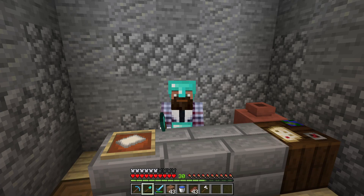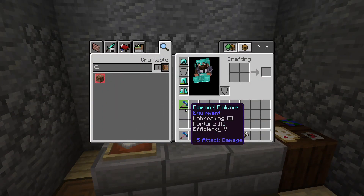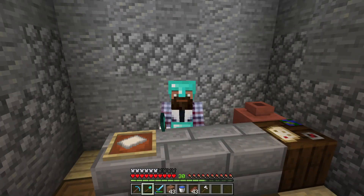This shovel is pretty much out. My pick here pretty much has no repairs left in it - the cost to repair it now is like 30 odd levels. I'm not doing that again. And then my armor pieces are about halfway through the durability and they've got nothing on them - no protection, no unbreaking, anything like that. I think it's time that we got some decent gear.